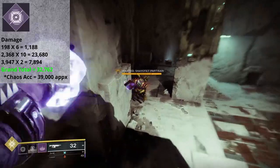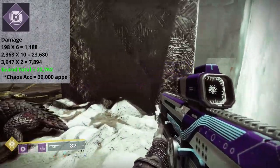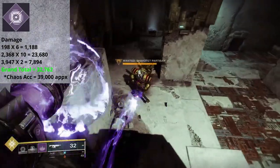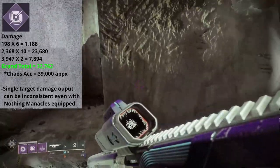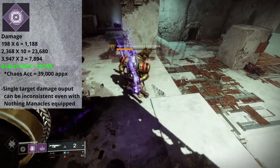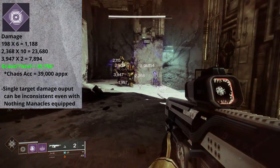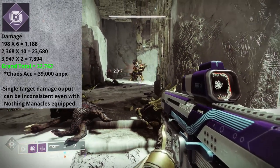Just in case you were curious, if you are running Top Tree Voidwalker and charge these grenades with Chaos Accelerant, you're looking at closer to 39,000 points of damage. But you do need to consider that there is a lot of randomness with Scatter Grenades — some of those secondary grenades might not impact a target directly, some may see lower damage because they strayed off course, and some could miss altogether. If you put that grenade right on a target, you have a good chance of seeing max damage, but it is by no means guaranteed.